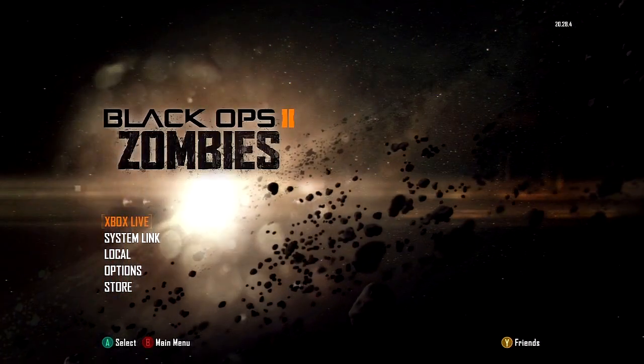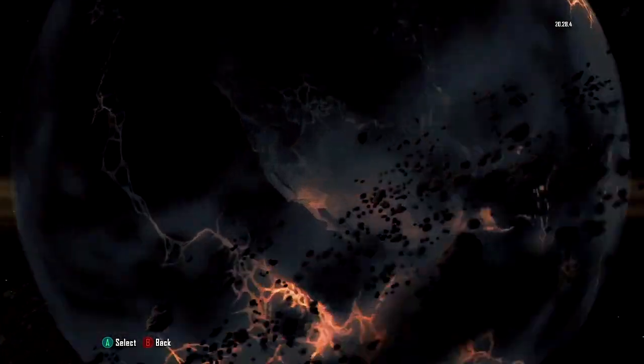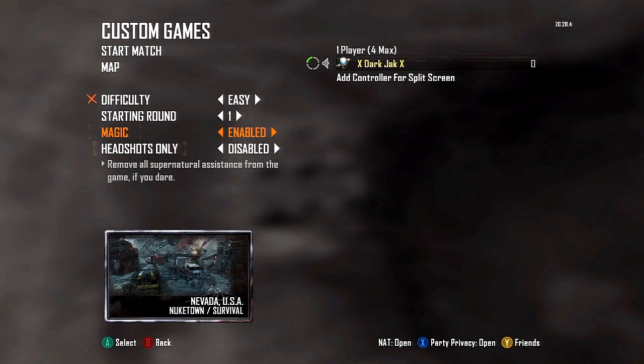When you play online, play extremely carefully, try not to go down a lot, and try to get lots of kills. Always remember to get Juggernaut as soon as you can. Put it on easy mode and you'll rank up fast. I'll see you guys later.